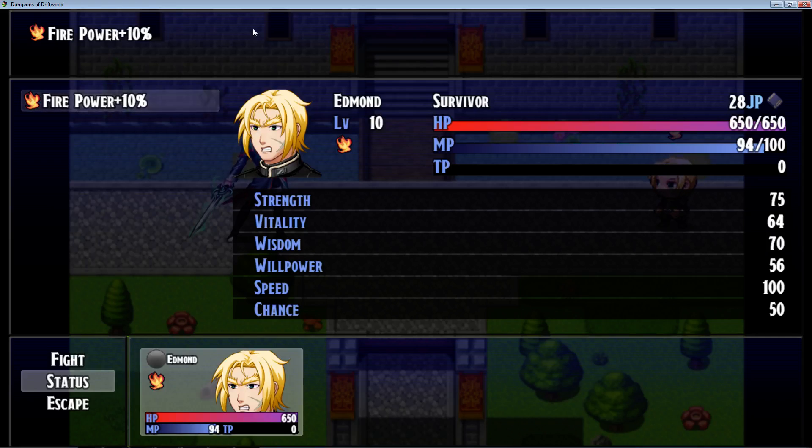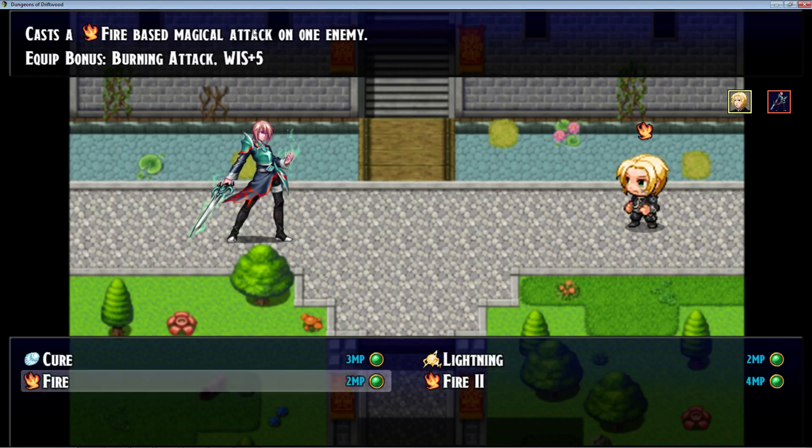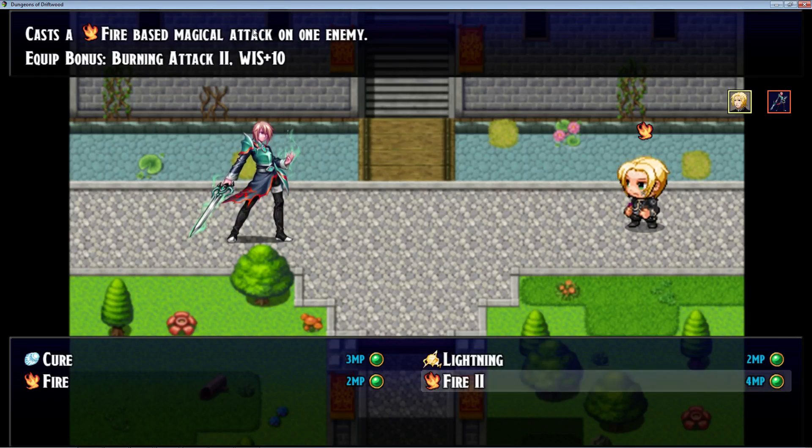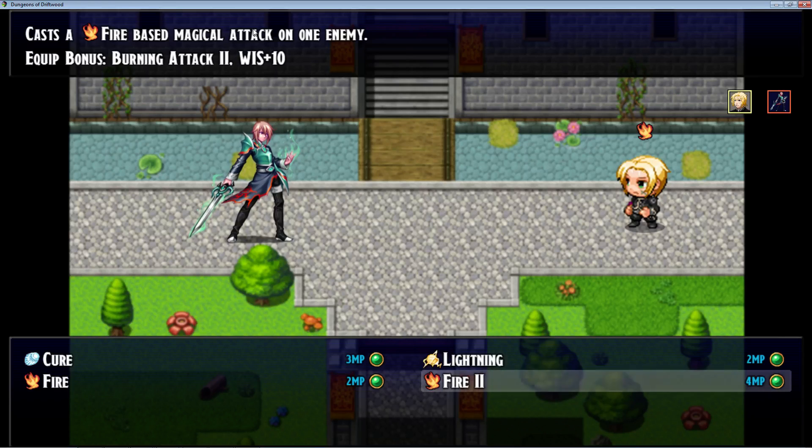Using another one of Yanfly's plugins — I'll put a link to it below — I'm creating a state that gives me an element amplify effect in a state note tag. This is making all of my spells that use the Fire element type do 10% more damage when I have Fire 1 and Fire 2 equipped. So now this gives a use to having Fire 1, because it's making my Fire 2 10% stronger.